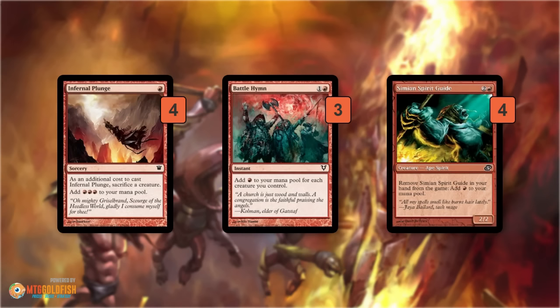Battle Hymn kind of does it all on its own. If we Rebirth on turn 1 and play a Pact of the Titan or a Burning Tree Emissary, that gives us 4 creatures on the battlefield. Battle Hymn costs 2 mana and adds a red mana for each creature we control. As long as we have 4 creatures, we use our 2 lands and Battle Hymn puts us up to 4 mana — double Bushwhacker time for the win.